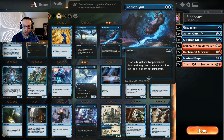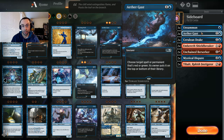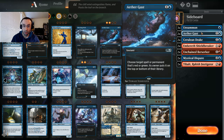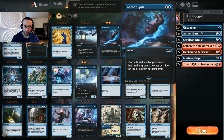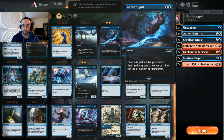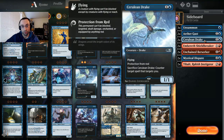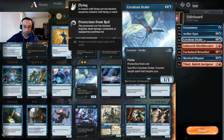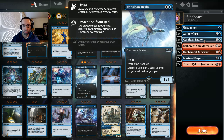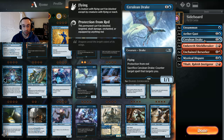A couple of Aether Gusts target any red or green spell, and our opponent chooses whether to put it back on top or bottom of their library. We are running red so theoretically we could use it for protection on our own Museum Tank, but mostly it's just to deal with our opponent's big powerful red and green spells — Embercleave, Chandra, things like that. Cerulean Drake is a one-one flyer with protection from red, and you can sacrifice it to counter a spell that targets you, useful for blocking against red decks or surviving burn-out attempts.